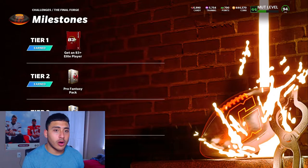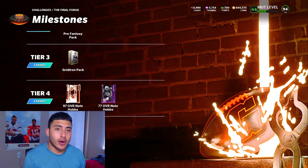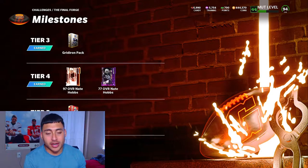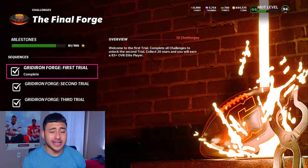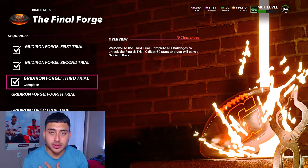We're going to open up the packs and see if we get any LTD players or any new players in the game. Then afterwards, I'm going to show you guys the upgraded 97 overall Nate Hobbs. I do have his power-up already powered up. I just need to put him in the power-up and see the final stats. I believe it's like 80 or 100 stars, but these challenges, thank God, are really plain and simple to do.